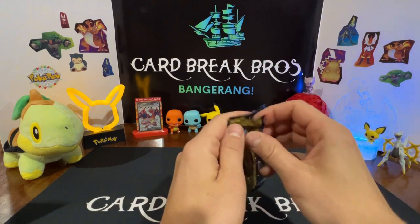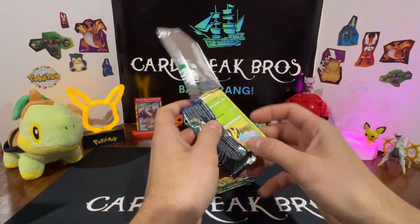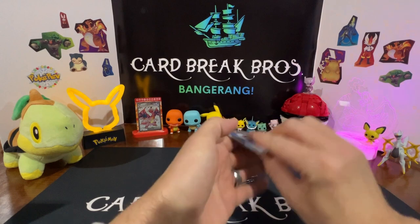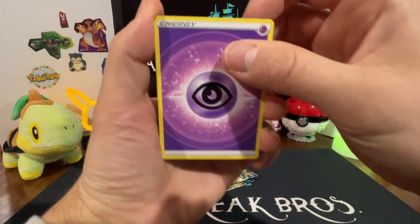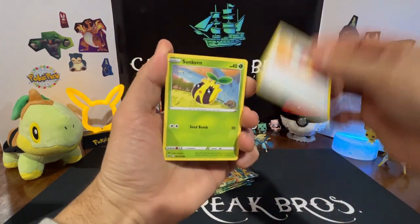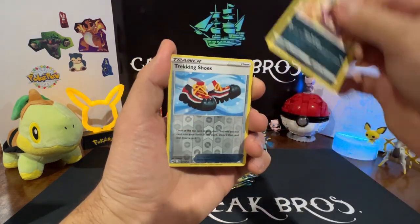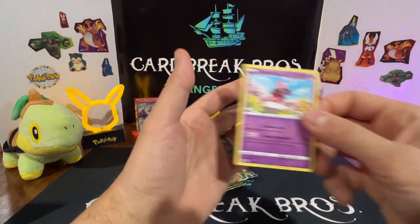Don't let us down, Crown Zenith — we talked you up. Yeah, you're not coming off as strong as we had hoped so far. Pack six: Psychic energy, Trekking Shoes again, Solrock, Great Ball, Sunkern, Bidoof, Koffing, Salandit, Purrloin — Trekking Shoes reverse — into an Enamorus rare.